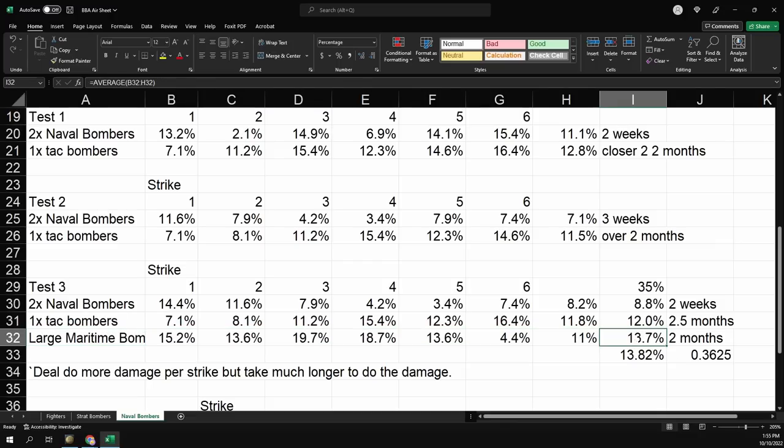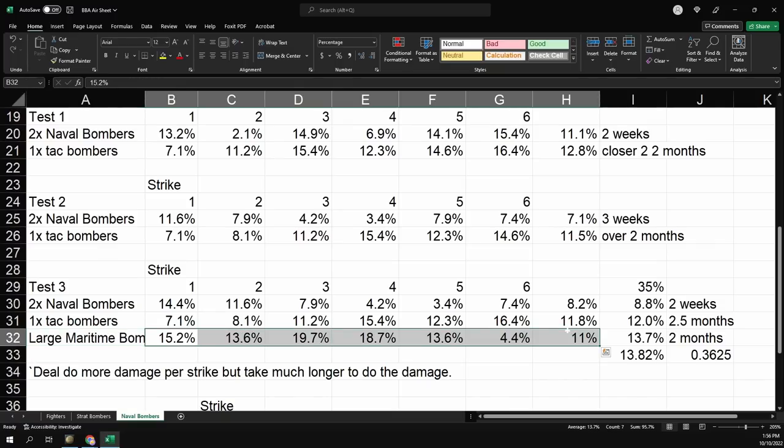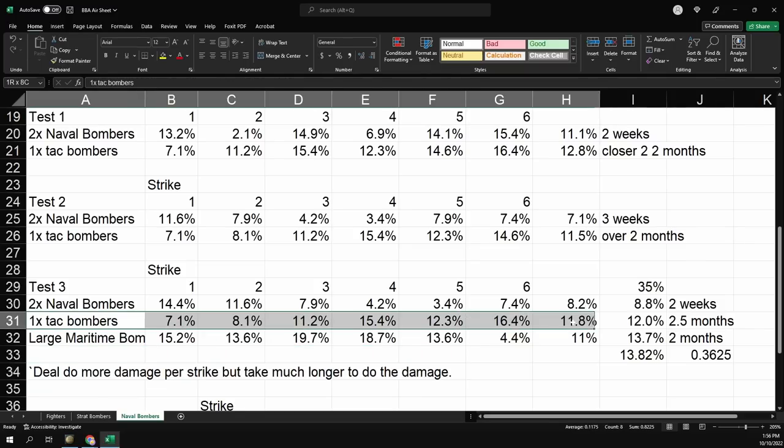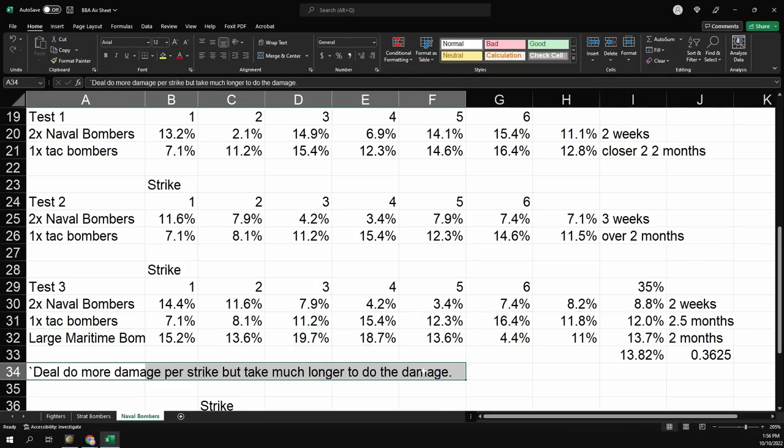Naval targeting is quite strong: switching to naval targeting and patrol increased my average damage from 5.6% to 8.8% per strike. The patrol also slightly increased the damage my medium airframes did, but not nearly as much. The large maritime bomber isn't actually a great result for how expensive it is — 36% more expensive and only did 13% more damage. Their range is massive and they benefit from raw stats, but they suffer from low targeting, same as the medium airframe.